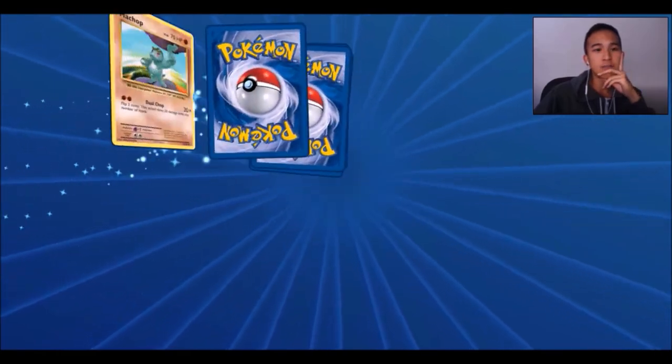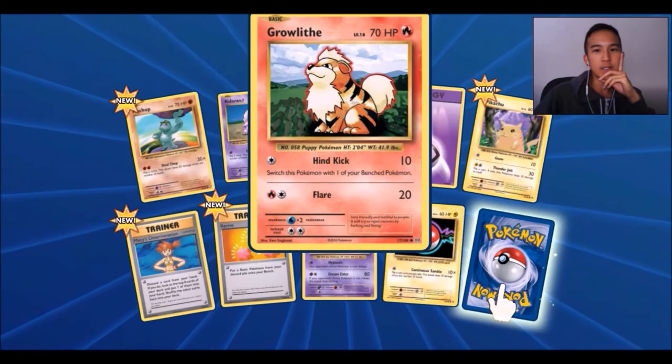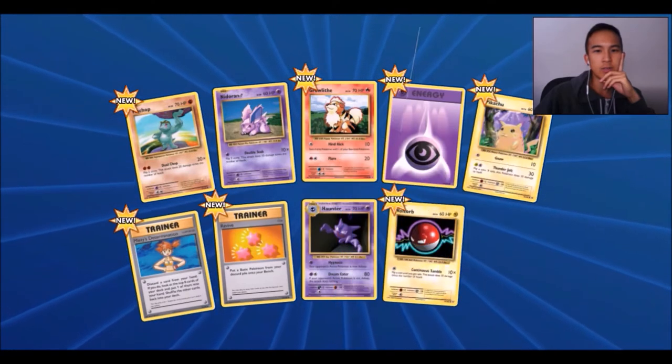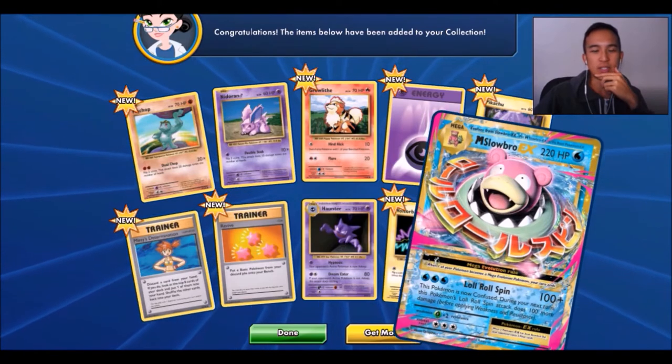Last pack. We got Machamp. So this one's interesting — we got a Misdetermination. And... hey! We got two EXs out of three packs — Mega Slowbro EX. Awesome.